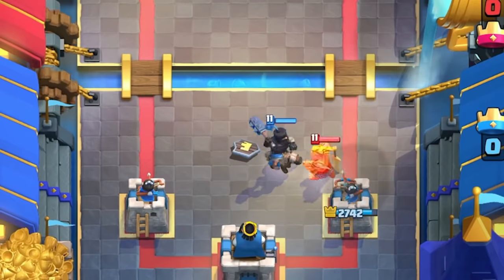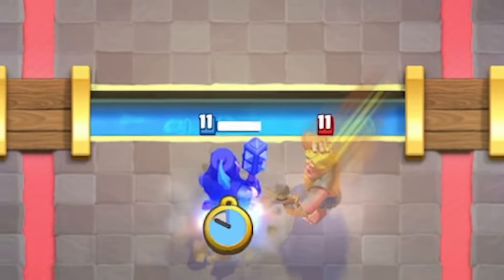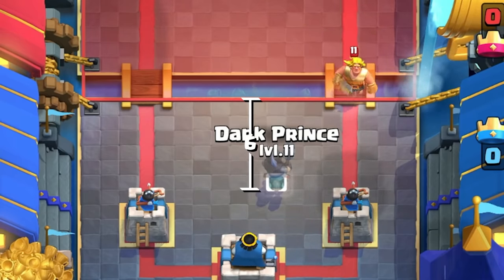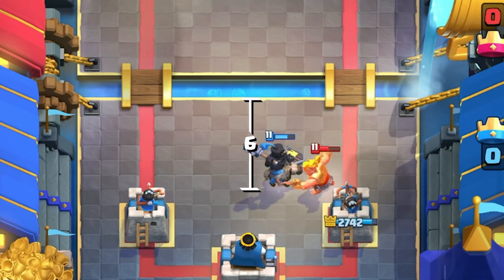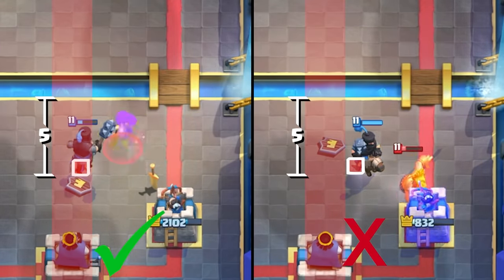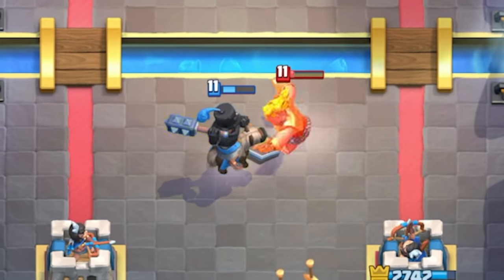If you see the Golden Knight coming, putting the Dark Prince there is not a great idea because he's going to charge onto your tower — you don't want to risk that. Put the Dark Prince in the middle lane; the dash doesn't do much and the shield is going to prevent the dash from dealing full damage anyway. A general rule of thumb: if you put it six tiles from the river, he's going to connect to your Princess Tower. Five tiles in the river is perfect. The fourth tile is pretty decent — sometimes it gets the Princess Tower, sometimes it doesn't, but it's a safe tile to kite him on.